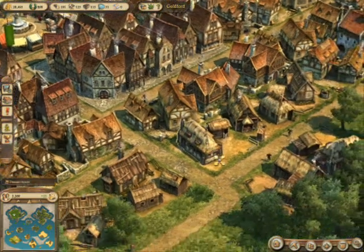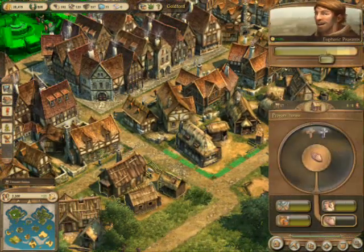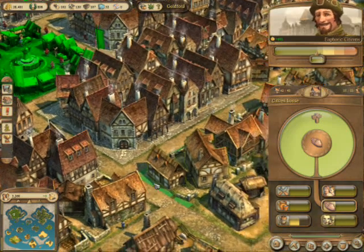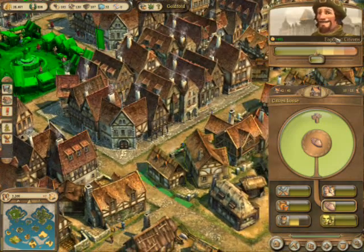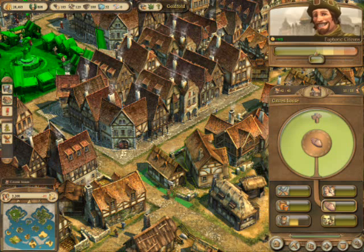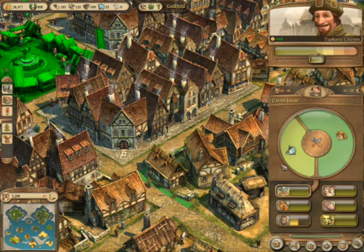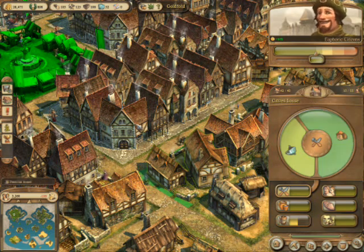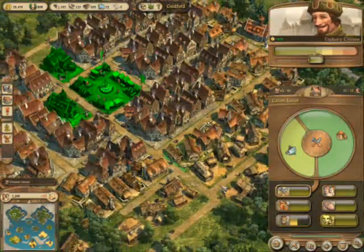Once you do that and grant them ascension rites, they can upgrade to citizen level. Citizen level needs a lot more — it's much more complicated. For food, they need both fish and spices. This is one of the hardest parts I've found: getting spices.